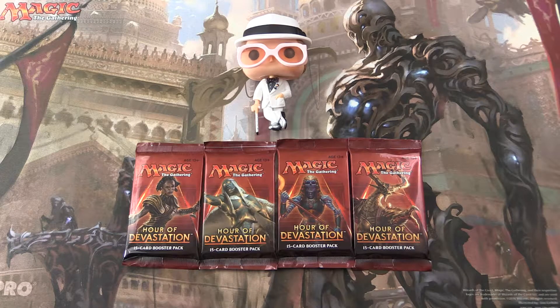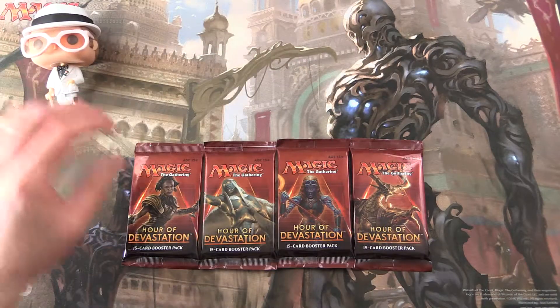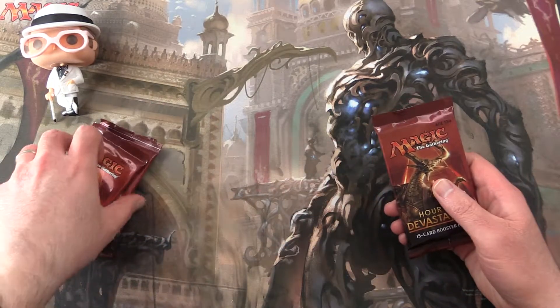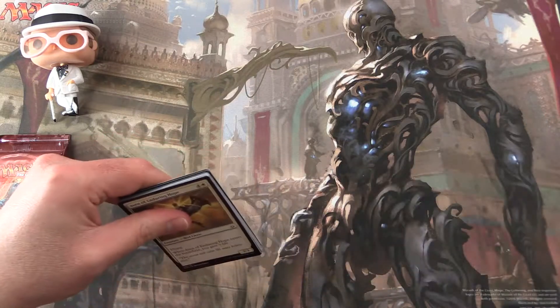Today on MTG Unpacked, my mate Elton here is going to work some wonders and pull us a lottery card from four packs of Hour of Devastation. We would like four lottery cards — that would be fantastic — but the odds of that are not good, so I would settle for one. Don't want to be too greedy.